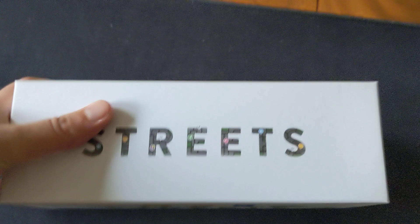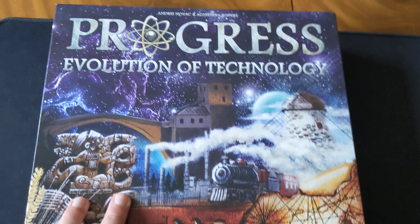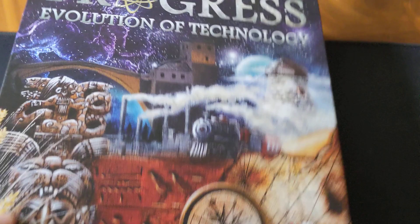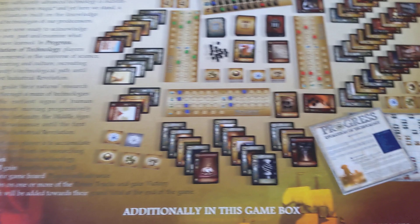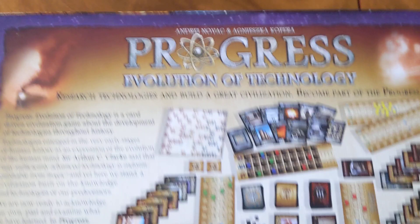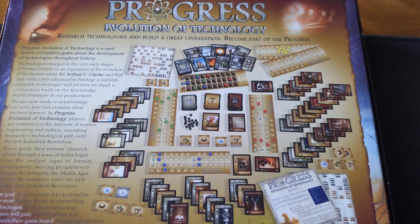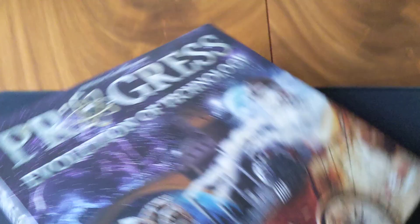Next up, a more obscure one — Progress: Evolution of Technology by Andrew Novak from NSKN, which later became Board and Dice. This is a civilization-style card-driven game where you're going through the ages and getting better and better technology. I've heard good things from people whose opinions I respect, and I'm quite intrigued because I'm still yet to find that Civ game that I really love and can get to the table regularly. I think this one has potential to fit that niche, so I'm keen to see what it has to offer.